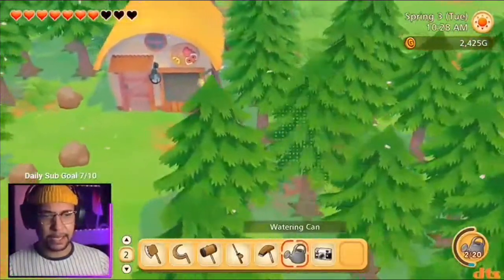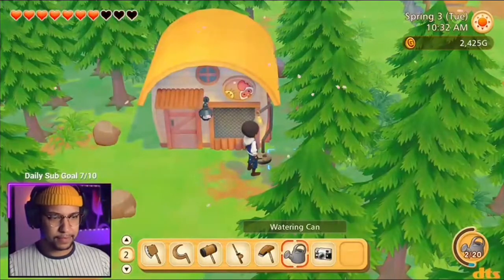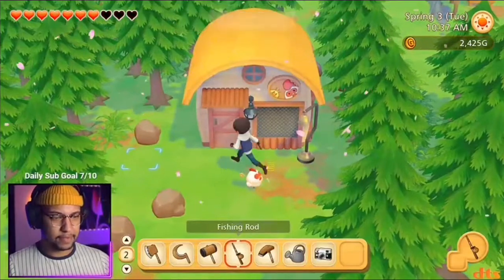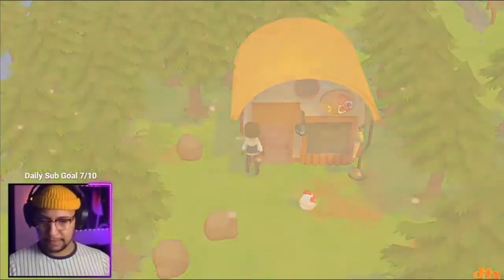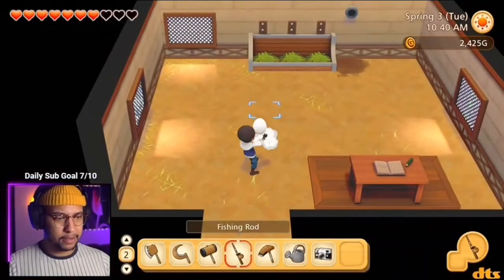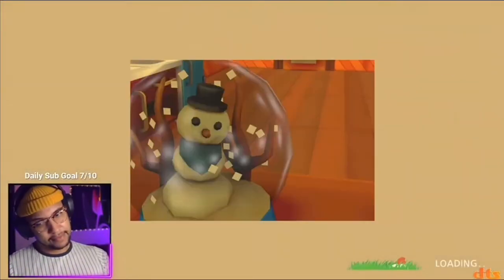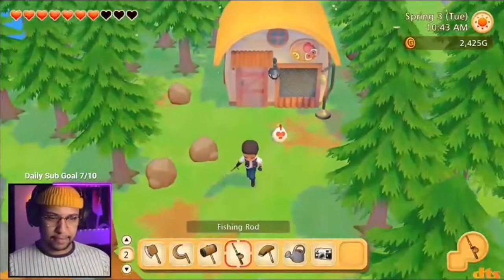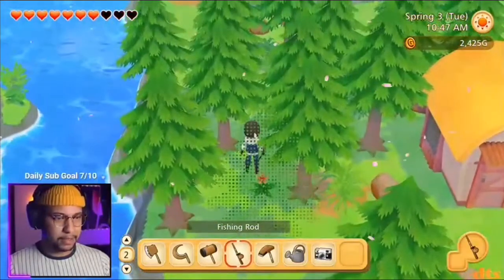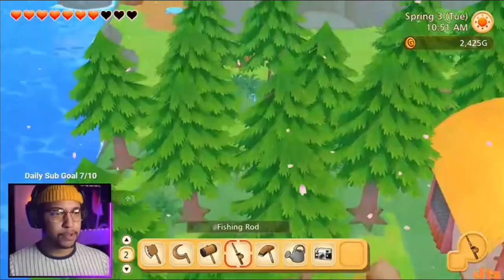Let's let the chimkins out so we can get an egg. Let's pet the chimkin. Love you. Squirrel! Look at this side. That's a big egg. Is that another one of them moondrop flowers? Moondrop flowers, yeah.